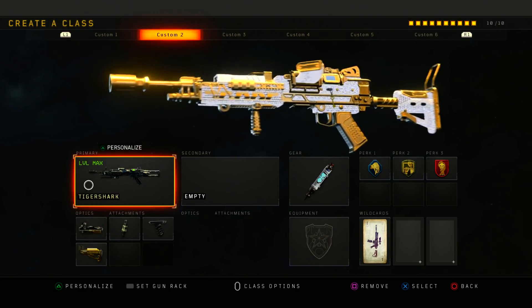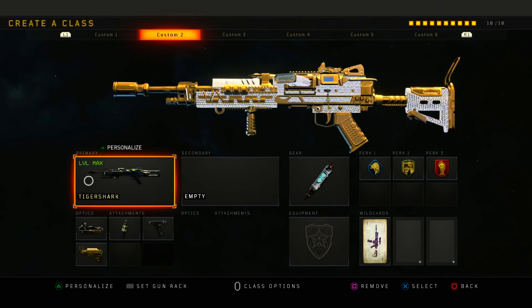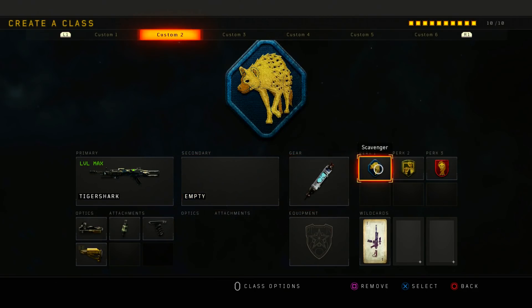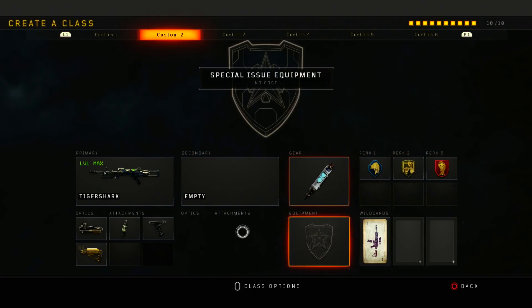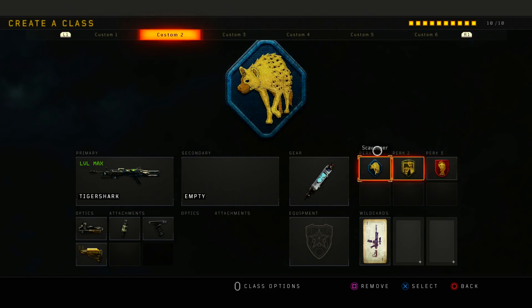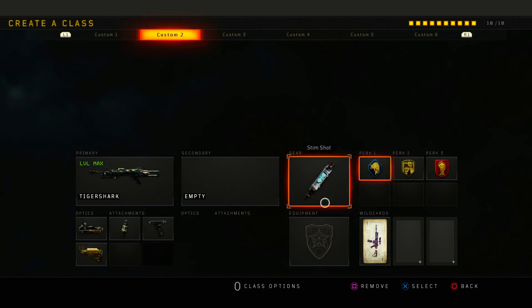Next is the Tiger Shark. I think a lot of you guys have the Tiger Shark. What I'm running on it is ELO, Fast Mag, Grip, Stock with Stimshot, Scavenger, Dexterity, and Dead Silence. As you can tell, I'm running pretty much all the same perks for every class, so I won't go over the perks in detail each time.